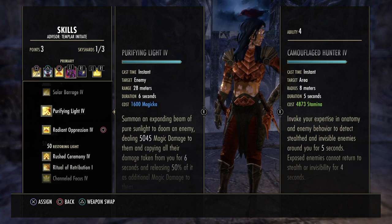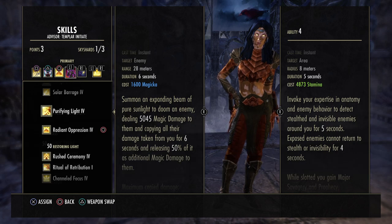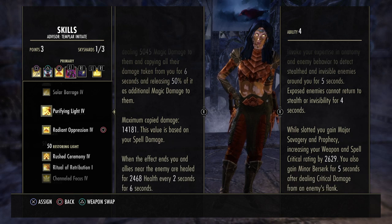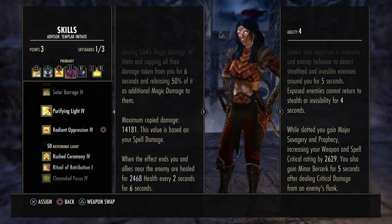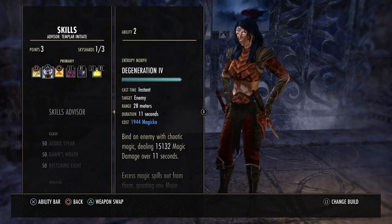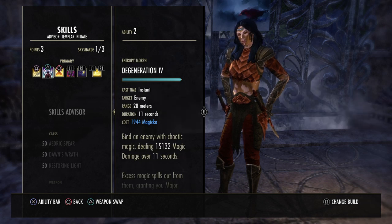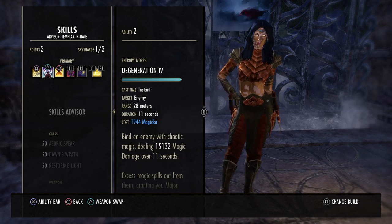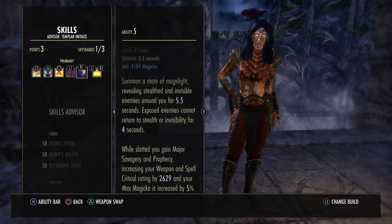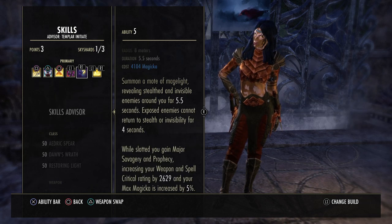Minor Berserk from Camouflage Hunter isn't a big deal if a healer is running Combat Prayer, but I try to keep the rotation simple. If you're more comfortable with your rotation you can replace it with Purifying Light, which deals 5k magic damage and copies all damage taken for six seconds releasing 50 percent as additional magic damage — up to 14.1k. Inner Light while slotted grants Major Savagery and Prophecy plus 5 percent max magicka.